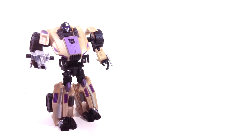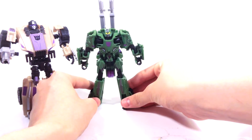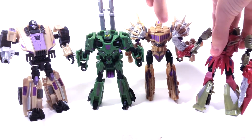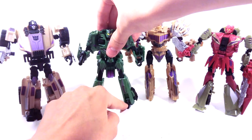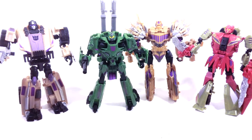So we can set him off to the side and do the size comparisons. Here he is with Armada Starscream — about the same size, he's actually slightly taller. Here he is with the rest of the team: here he is with Brawl, Blast Off, and Vortex. All the limbs are done now — there are the Combaticon limbs, all we have left is Onslaught. They all are starting to look pretty good together. I really do like the way that this team is shaping up to look.